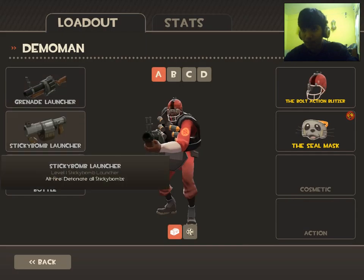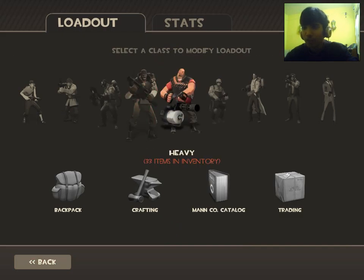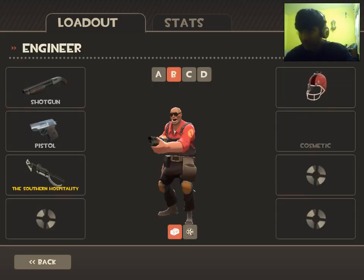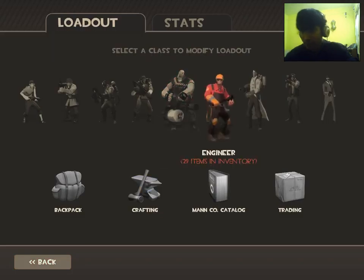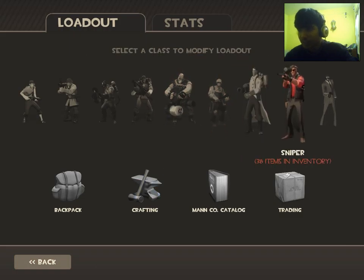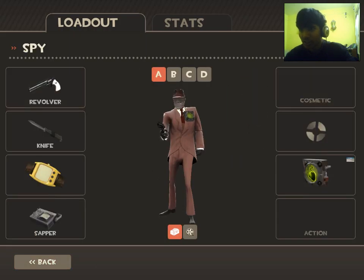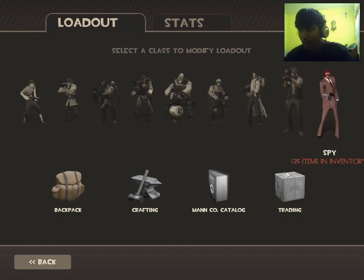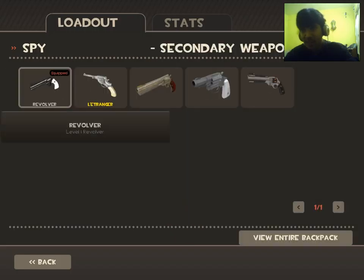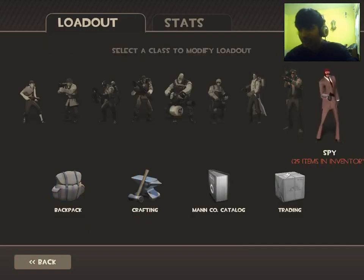The Demoman is the bomb guy. The Heavy is the machine gun guy. The Engineer makes automatic machine guns and sets them up so they automatically shoot enemies who approach. The Medic heals people. The Sniper uses a sniper rifle. The Spy is a very special class — he can become invisible, headshot enemies, and is a master of disguise, but he has less health and is easy to kill.